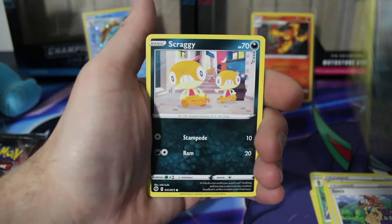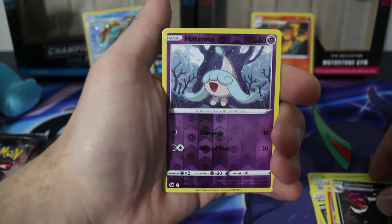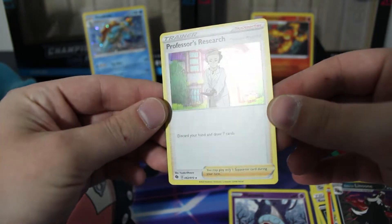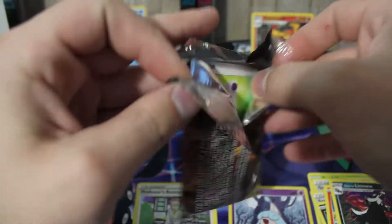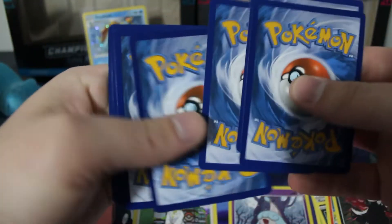Energy, Beedrill, Great Ball, Sonya, Galarian Zigzagoon, Scraggy — still like this artwork — Rockruff, Bulpix, Galarian Linoone, Hatenna Reverse. Our first holo is a Professor's Research. Like I said before, if you watch my other Champions Path videos I probably have ten of these. Not overly excited, but you still get a holographic in every pack, so you can't really complain.